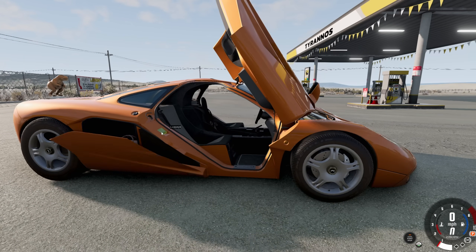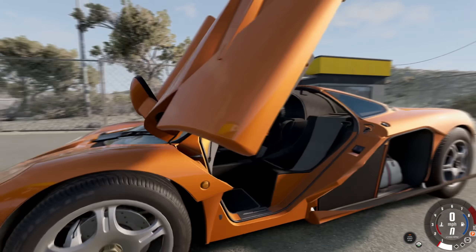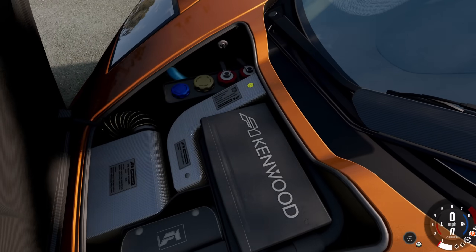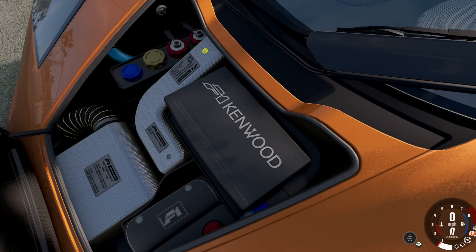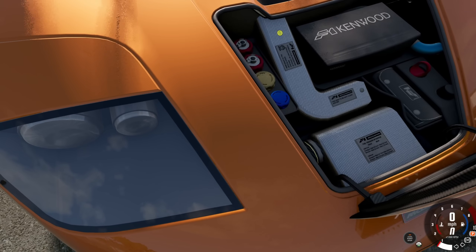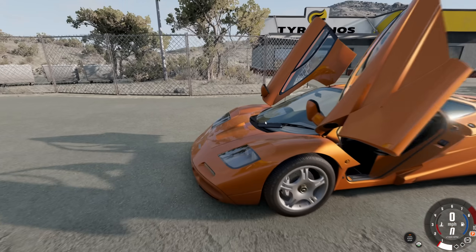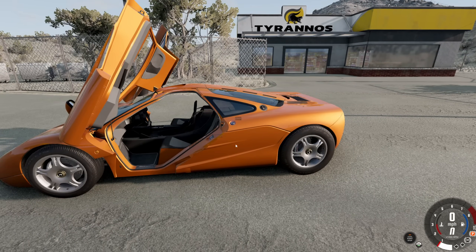Let's go ahead and shut that up. Can we open the frunk? I don't think there's really going to be anything in here. So Kenwood — that's got to be the sound system. I'm guessing the computers, and you can top off the oil and stuff from there. That's literally all you can put in there, but I mean, that's pretty good. You get two spaces for bags.